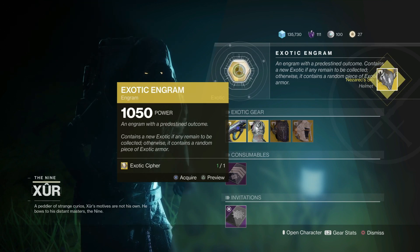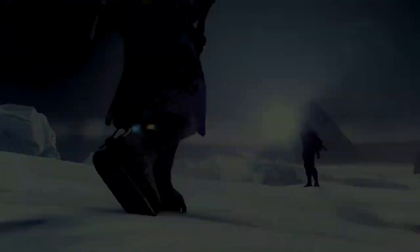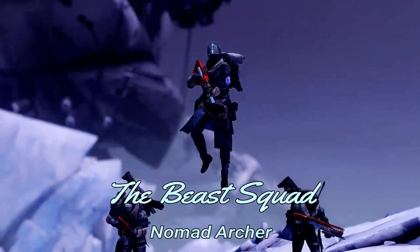And finally, you can take the huge gamble with your shards and buy the Fated Engram. In this situation I did get Nezarec's Sin, but the stat roll on it was really garbage, so I ended up deleting it anyway because I already had a better one.